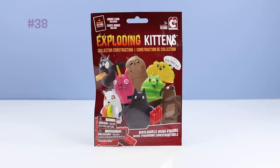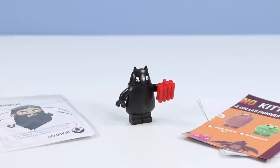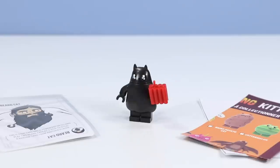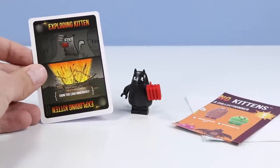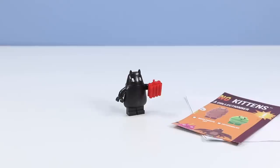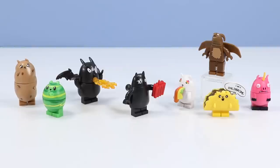Our final Exploding Kittens buildable minifigure mini pack before we get to the exploding house - pack 38. We have finally found an actual exploding kitten: a Dynamite Kitten, a kitten holding dynamite. It's as simple as that - headpiece, torso piece, feet piece, with a piece of dynamite to hold. We have a Beard Cat card included. This kitten is closest to the exploding kitten card where he's munching on TNT. Kaboom - don't get too close to that cat! And there you go - the collection of Exploding Kittens minifigures. I think each and every one of these turned out to be awesome - easily all my favorites.